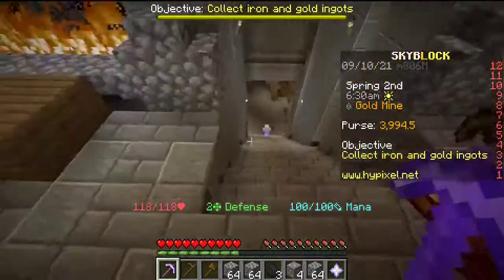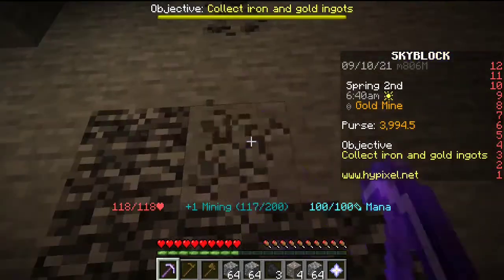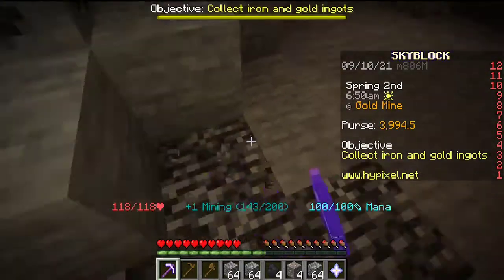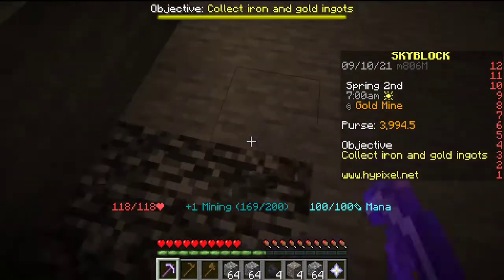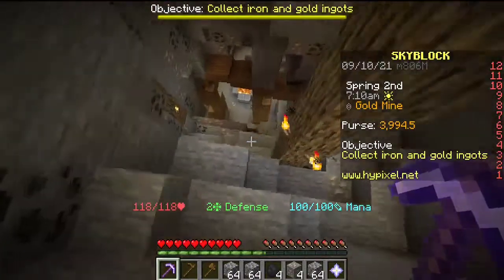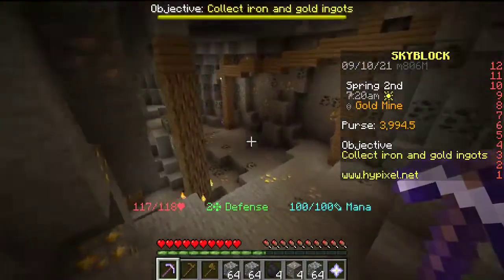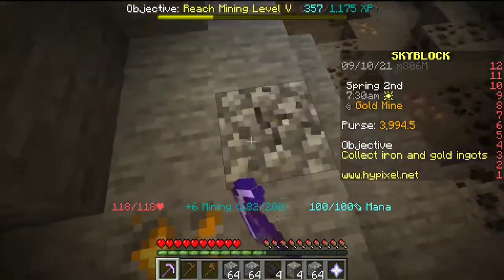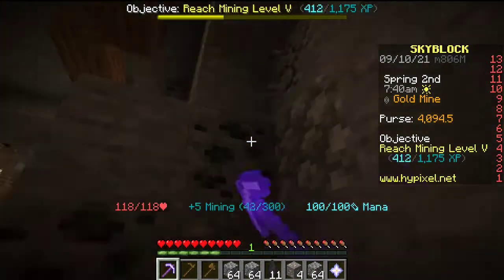Now that Telekinesis is applied, we hop down and continue mining to increase our level so we can get to the deep caverns soon. Deep caverns are more dangerous and require mining level five, so if you don't have better than diamond armor, don't go down there. You can mine iron and coal here, or go lower to find better ores. The objective is to reach mining level five.